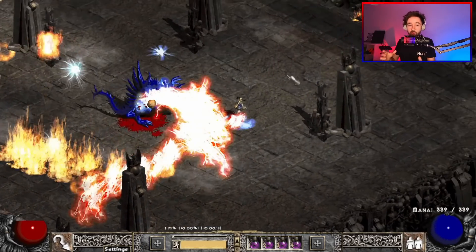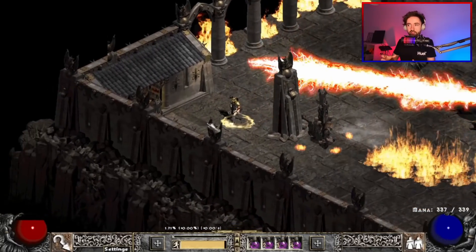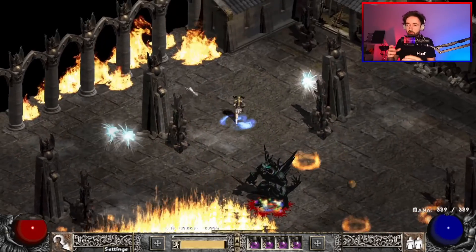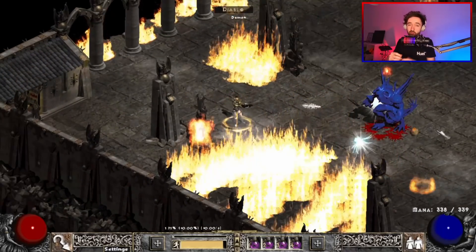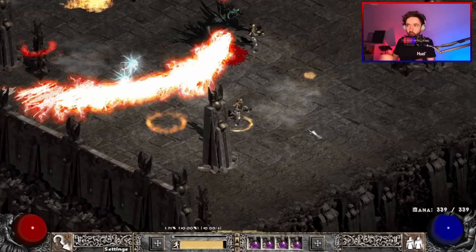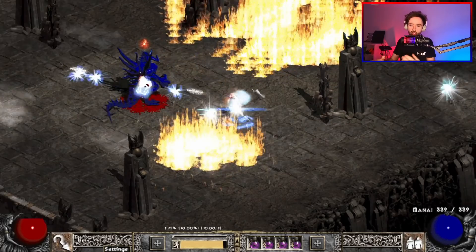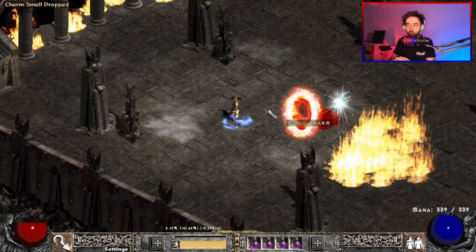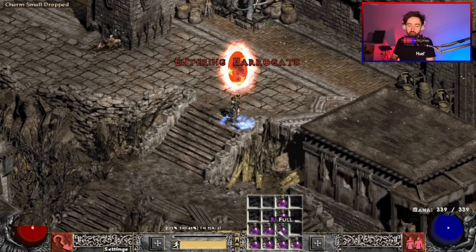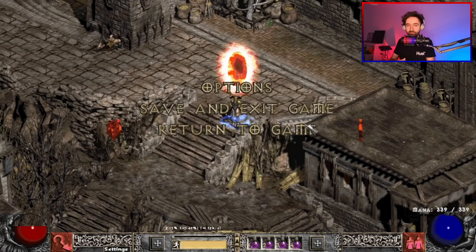Just keep doing this until Diablo Clone is dead. Remember, you do have a lot of lifesteal on this build — I think I'm at around 25%. You can afford to save a rejuvenation potion here and there, but you're better to use them because you'll be far more gutted if you don't manage to get the kill. It usually takes around five minutes and Diablo Clone is down. At that stage you can log into another character to pick up the Annihilus, or if you have space and don't have your Ani yet, you can just pick it up. Congratulations, you've done your first D Clone fight.